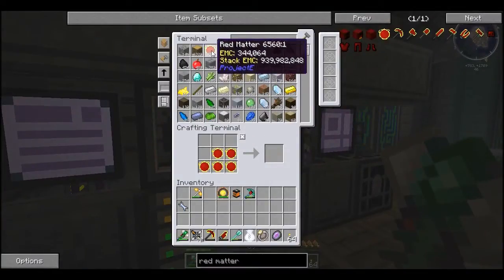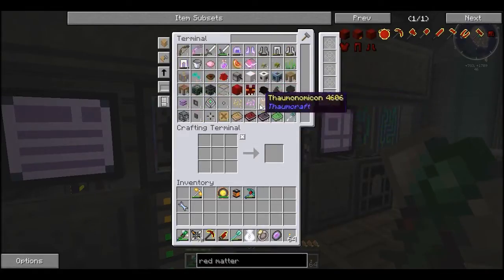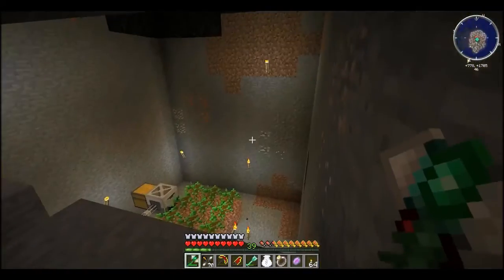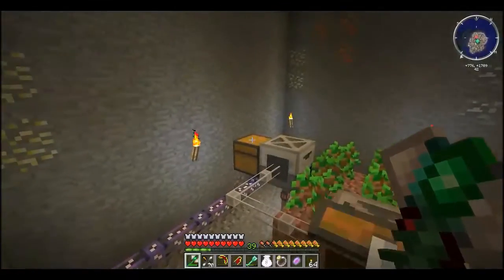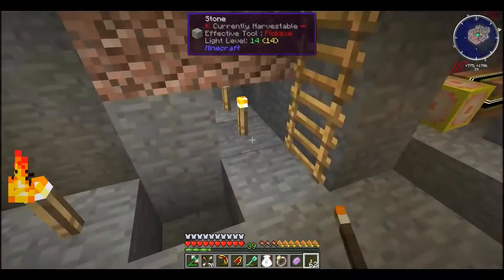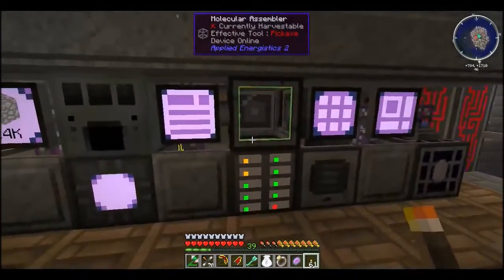We've got loads of stuff saved up in here — loads of wood, loads of stone. It's just where I throw all my junk. We've got loads of things we can craft so everything is accessible. Back here I have a tree farm — is it running? That is the question. There are some world holes here which is confusing, but I'm sure it's working. Yeah, this is just my ME system for storage and everything.